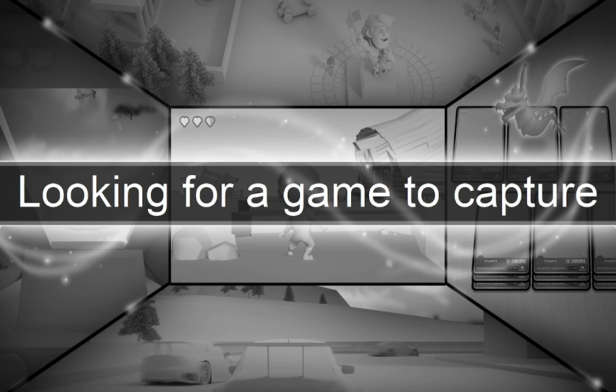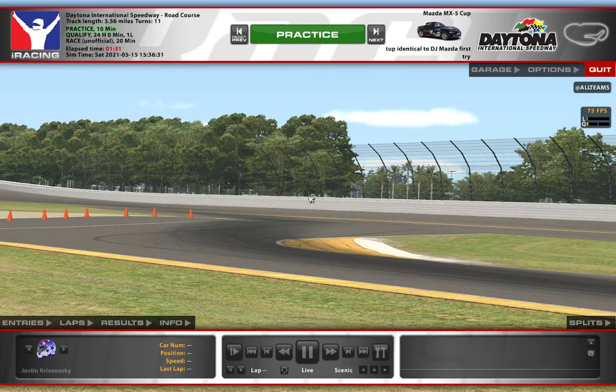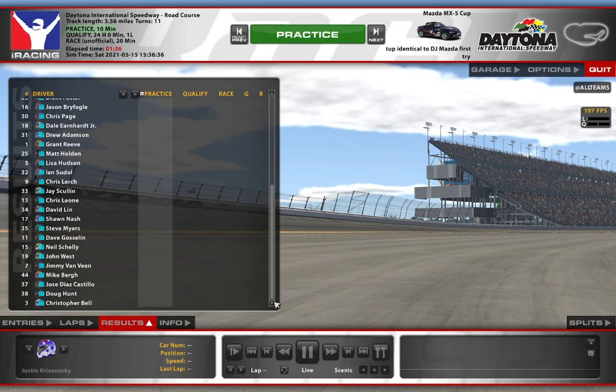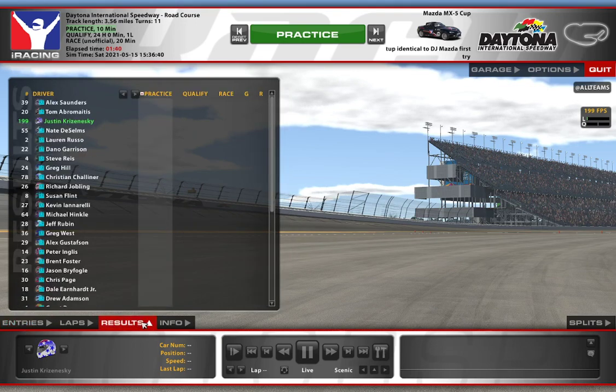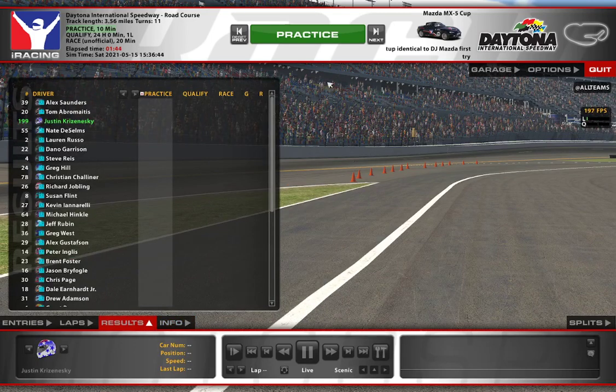I haven't raced the Mazda here in a very long time, but that would be my assumption — this will be similar to that. We have a 120-degree track temp and a big field here, per usual, which is actually good. No idea what number I am, which is kind of weird. Apparently 199, probably because I have a selected number for this car. So we can hear an actual number.